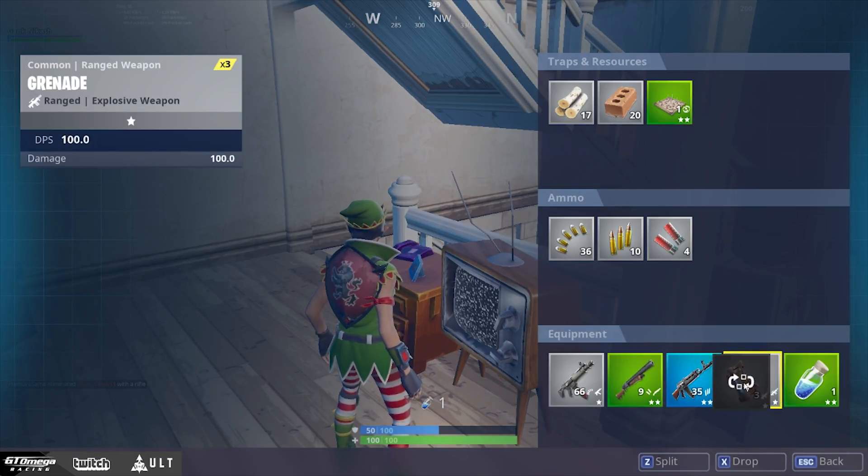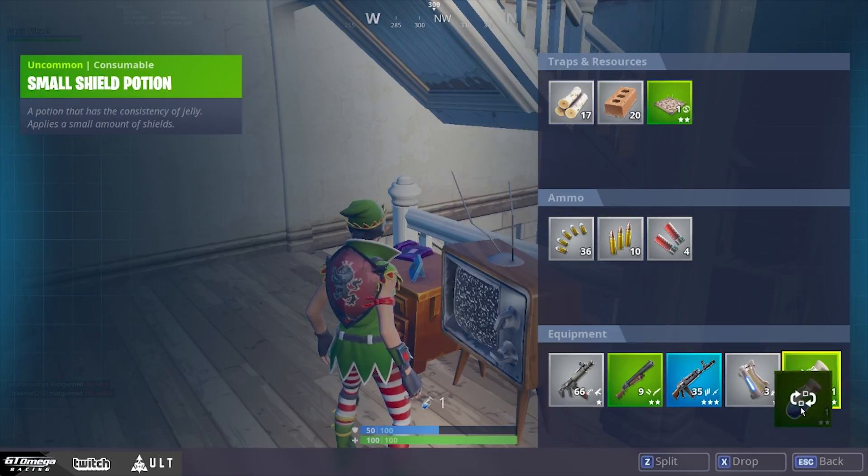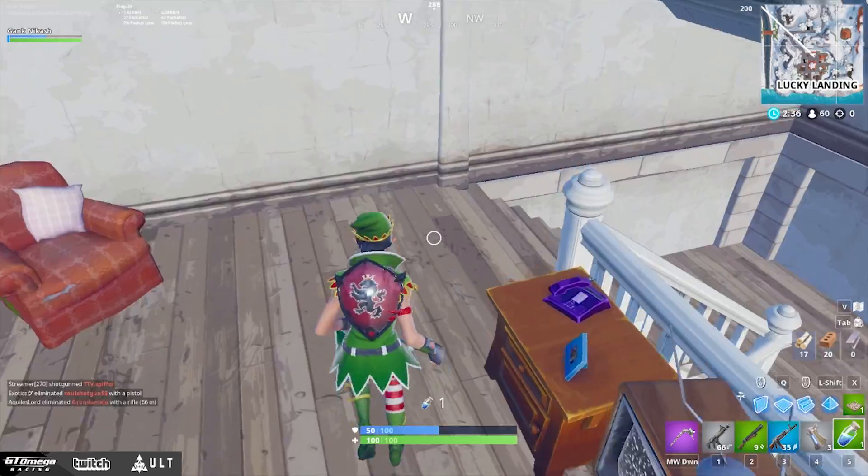In the fourth slot I put secondary meds, mini shields, or big shields. If I have some sort of utility — a sniper, rocket launcher, grenades, stinkers — that also goes in the fourth slot. My fifth slot is basically always designated for meds.